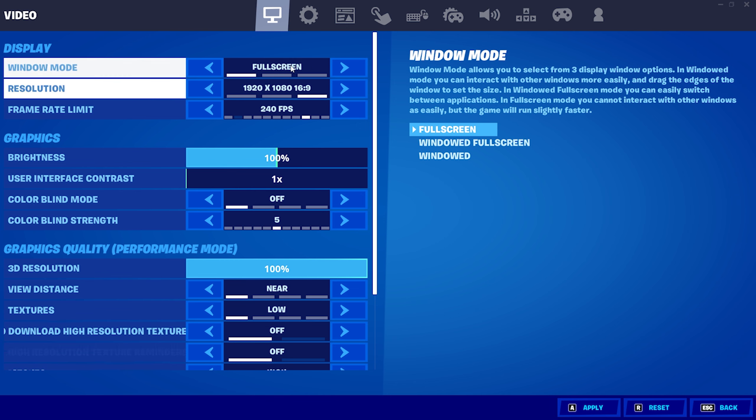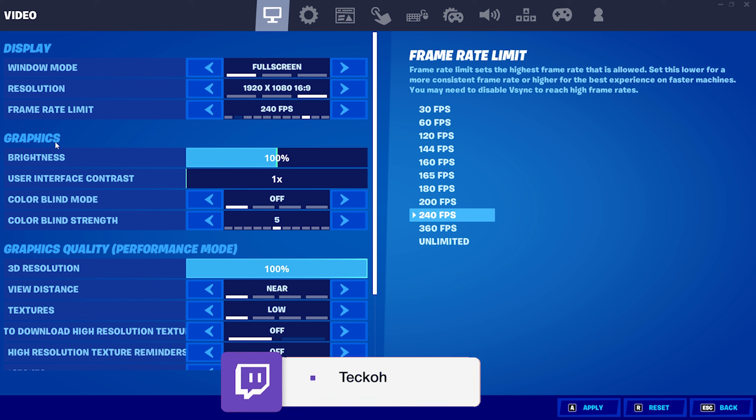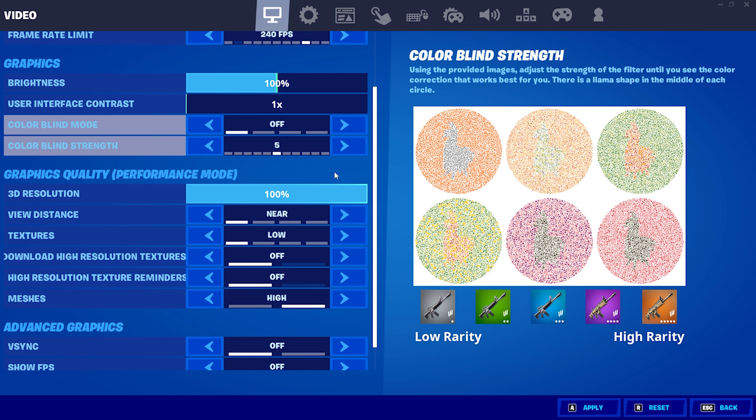When your game is in windowed full screen or windowed, this can cause lower FPS and more input delay, so that's a pretty simple thing to start off with. Alongside that, you've got your resolution, which should be set to the resolution of your monitor, and the frame rate limit, which also should match your device's frame rate. We're going to be a bit more scattered here because I'm a PC player and a lot of you guys may be console, but I will be mentioning the bulk of all console settings as well.